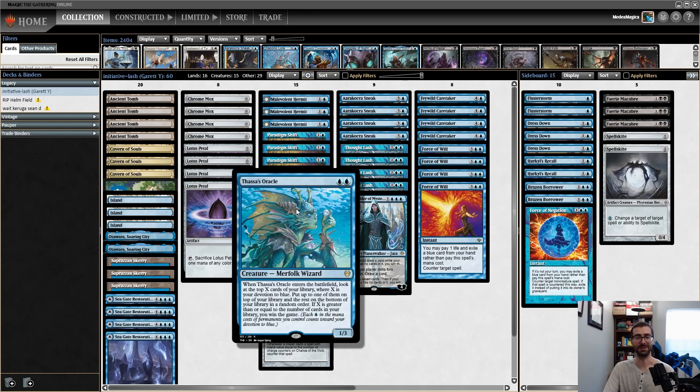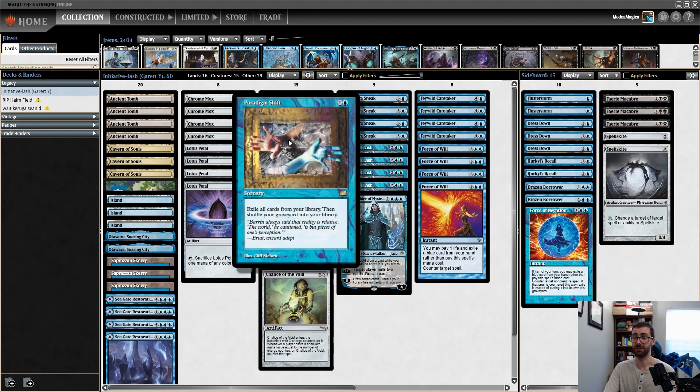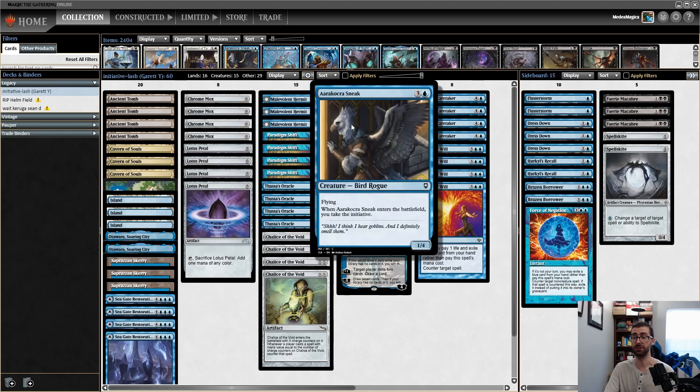We're going to turn having no library into an actively good thing here. Both of these cards work slightly differently. Paradigm Shift does exile all cards from your library, but you do shuffle your graveyard into your library, so this may or may not immediately put Thassa's Oracle into kill range. We are going to have other things around that have blue devotion pips, so it's not like it's just going to be two or bust here.